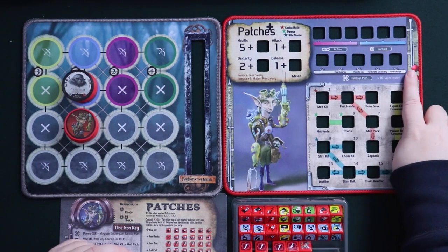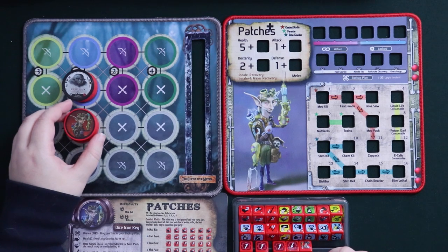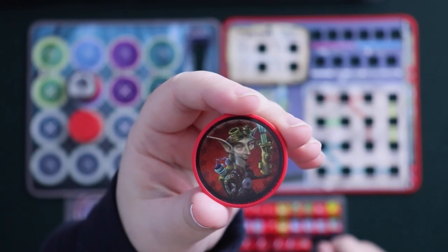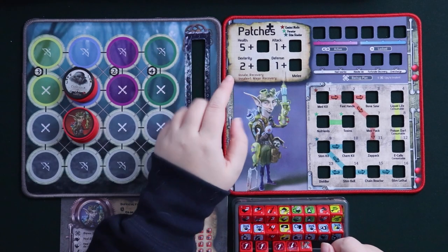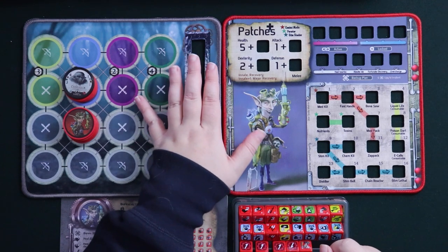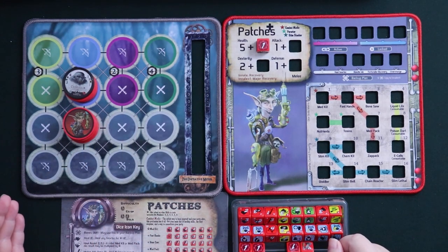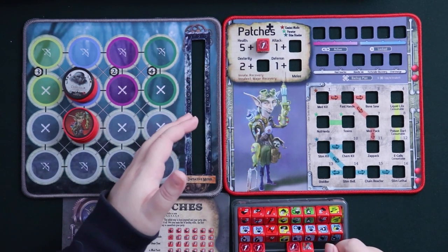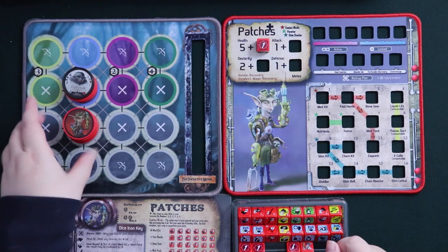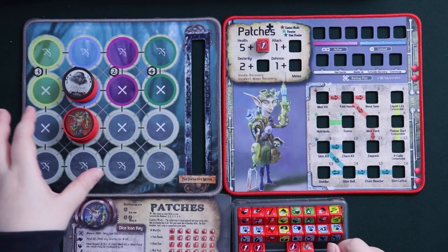If Patches can get up to six bones in his backup plan during a battle, he can spend them all to upgrade to his innate plus one ability, called Major Recovery. When that happens, Patches will be flipped to the side of his chip that has stars around it to show he's on innate plus one. He then gets one permanent increase to his health stat — extra health without spending a training point. From that point on, at the start of his turn in battle, he can heal any gear lock anywhere on the mat, not just himself. So in a co-op game, Patches could use his innate healing on himself or on somebody else.